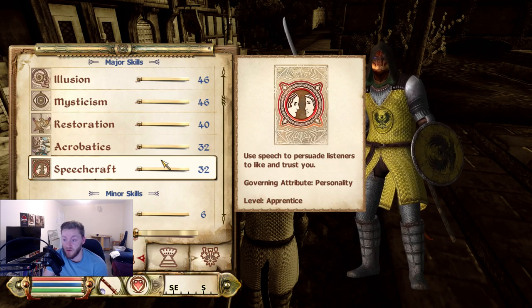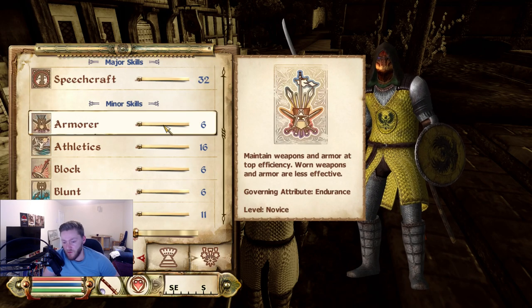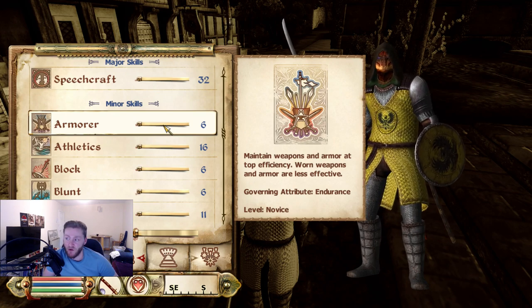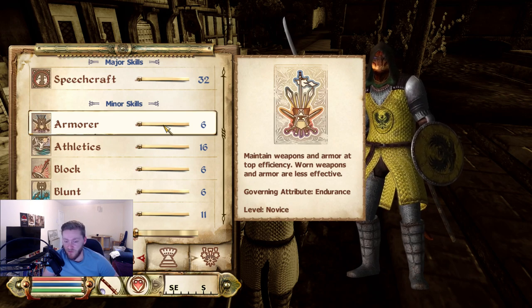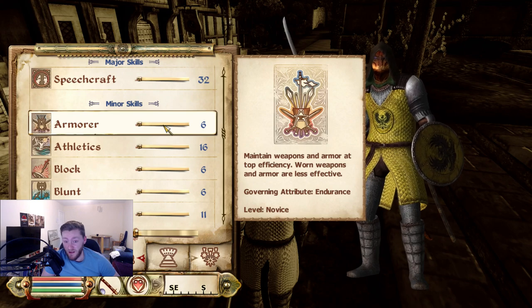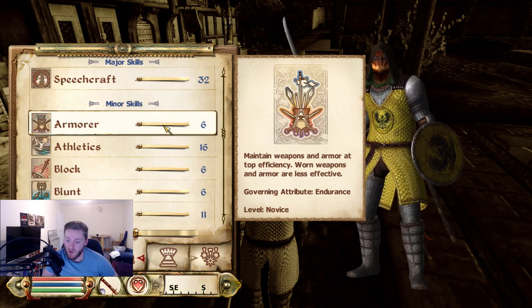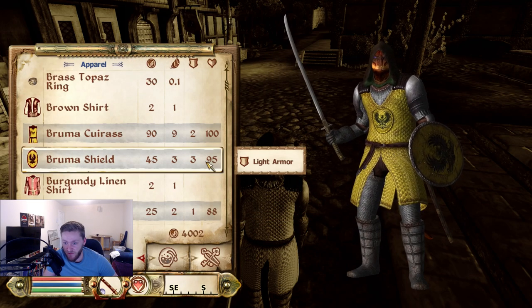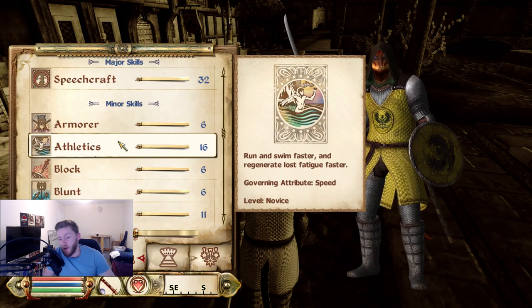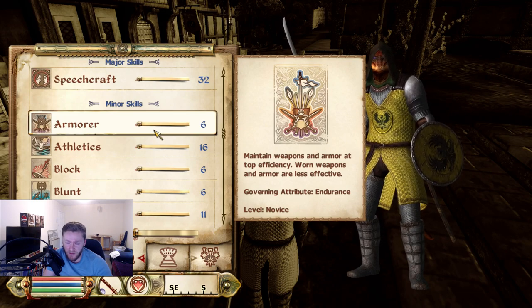Speechcraft — very simple. You increase it and then people like you better, straightforward. Next we have Armorer. Your gear in Oblivion actually does need to be repaired. If you skill up Armorer, you get basically better at repairing your armor. It's quite useful — if not kind of mandatory — if you actually use armor, because it saves you a lot of money. There's nothing worse than being out and about in a cave and your armor is basically totally depleted of health.